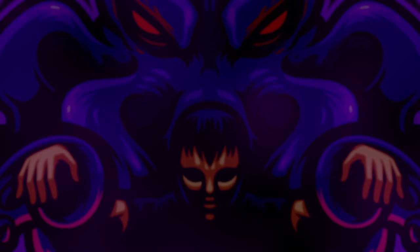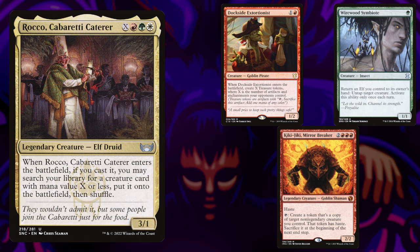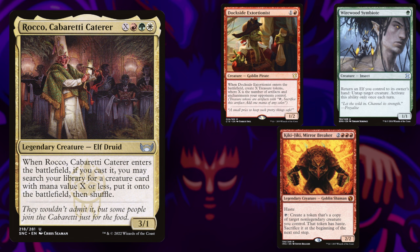First up is Hidden, piloting Rocco, Cabaretti Caterer. Stax with a side of combo. This deck looks to either combo fast with the help of a quick Dockside, or slow your opponents down, using Rocco to tutor up either Silver Bolts or combo pieces.